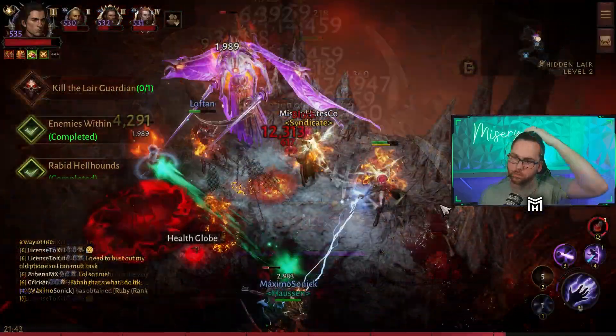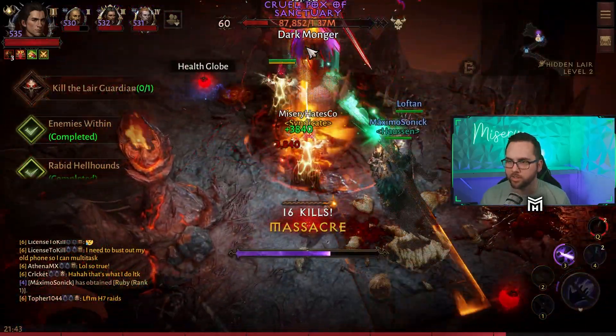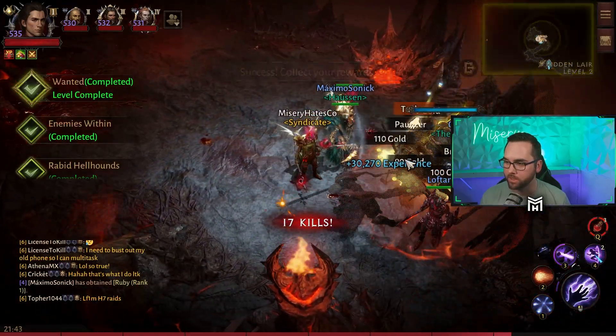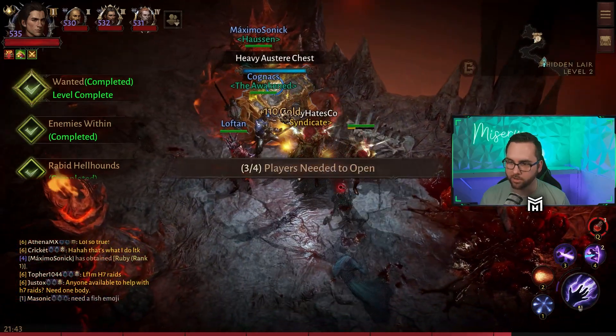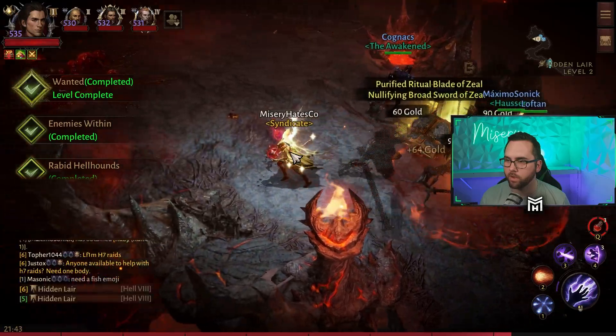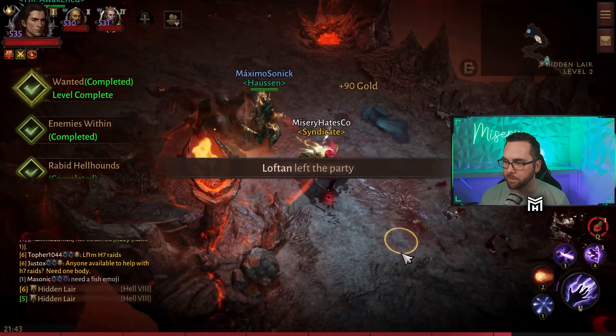Here we are at the second layer guardian on the second floor — and boom, there's dead. Let's see if we get anything good. So far I've gotten three gems. Unfortunately, I can't check to see if they're bound or not, which is a little weird. Let's see if we get a fourth one. No, but we did get a bunch of gear and some gold. I think it's mega worth it.